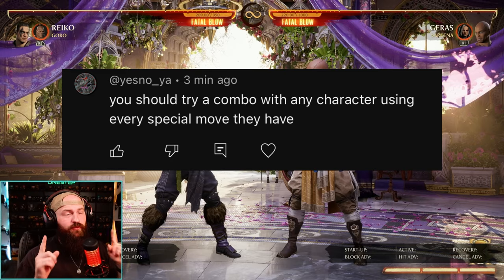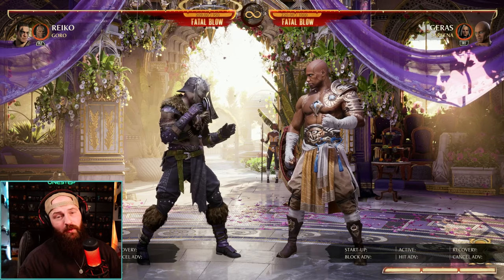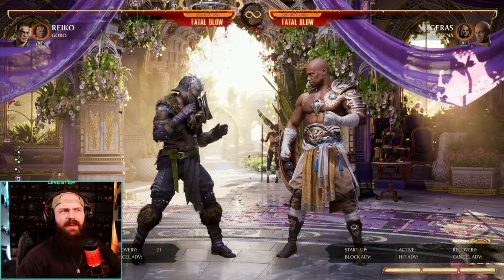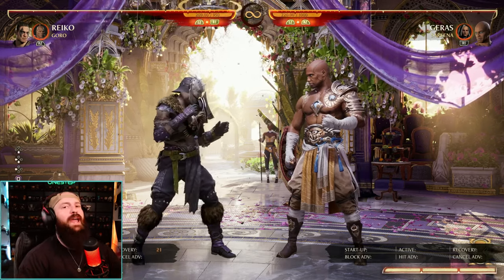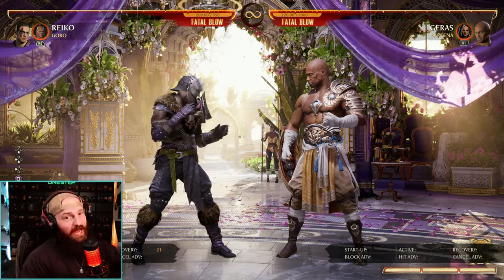I had to make one rule for this challenge though. If a special move isn't comboable, we don't have to use it. So for example, with Reiko, we have down back one, his parry — that move is not comboable. You can't actually use that inside of a combo, but every other special move he has, you can. So we will.